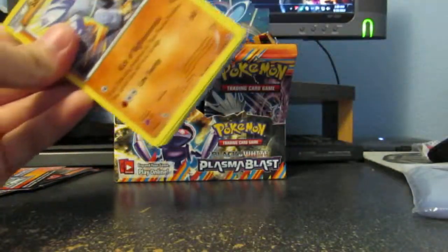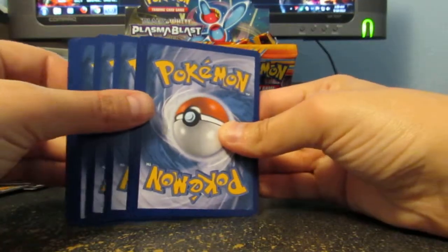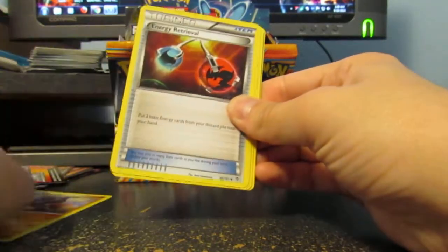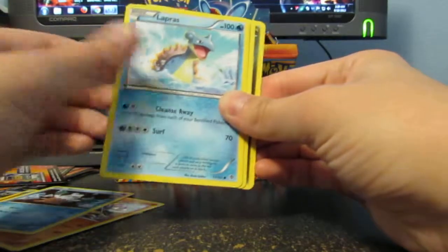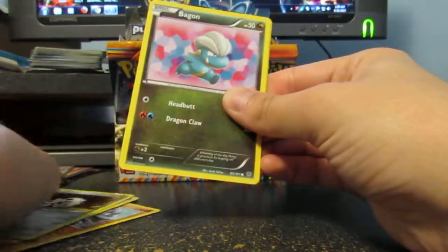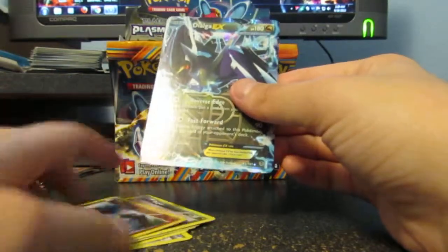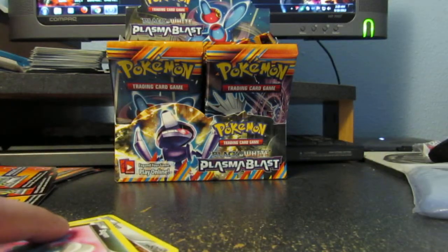So I'm missing only four holos from this set. So I got Glalie, Machoke, Energy Retrieval, Sock, Snowhoover, Lapras, Aeron, Pagan, L'Oresta, and a DL EX. I've already got that one. Put that over there.